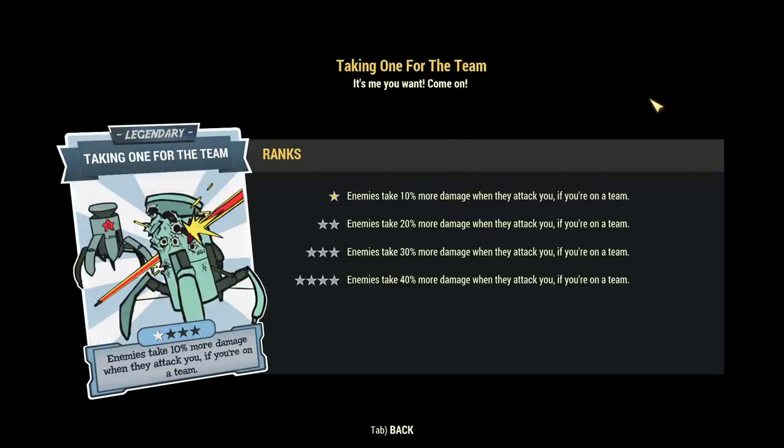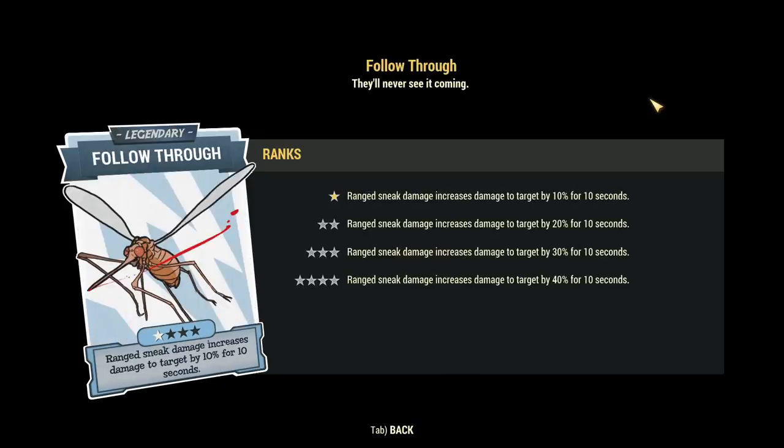Now about those damage-related perks — Mitzi agreed to help me test them, so I'll talk about those in part 3 of Legendary Perks, as I still need to know exactly how they interact with other players. I know how those perks work solo, but I need to see the interaction when more people have them equipped. Follow-through and Taking One for the Team are the two we'll be testing with Mitzi.